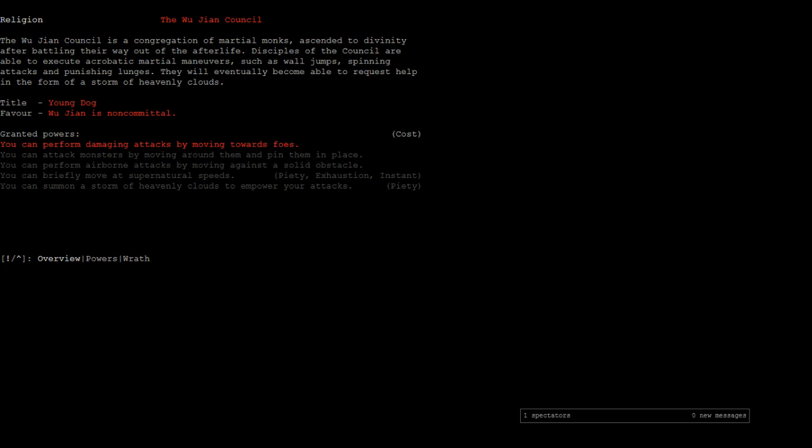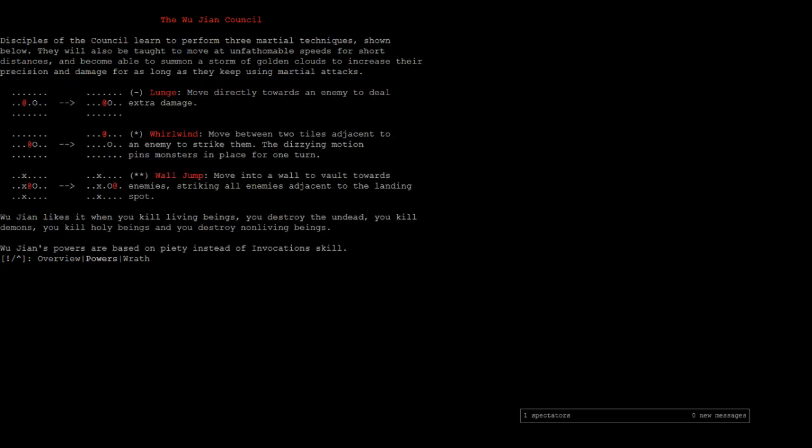Looking at this, I'm not sure if this is in the correct order. Apparently we have the ability to perform damaging attacks by moving towards foes, but my understanding is that Serpent's Lash — where you can move at supernatural speeds — got made the first ability to unlock. So this might not be updated, or maybe I read the commits wrong. Let's hit that hat button again, and this explains them better.